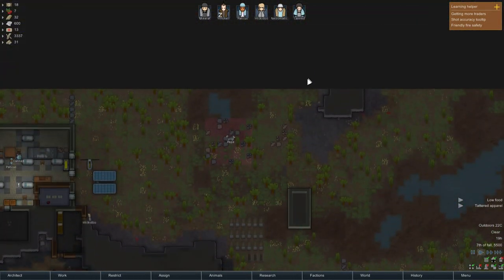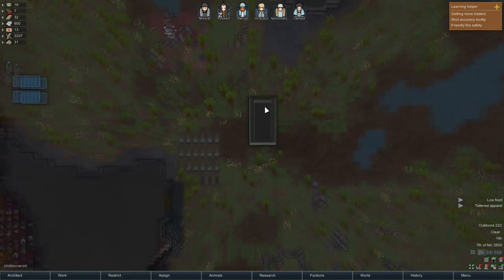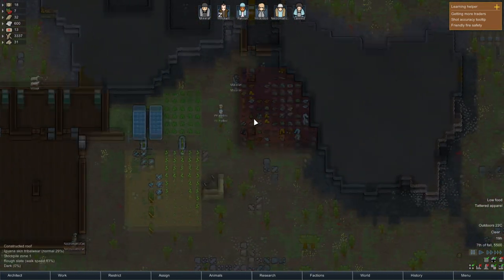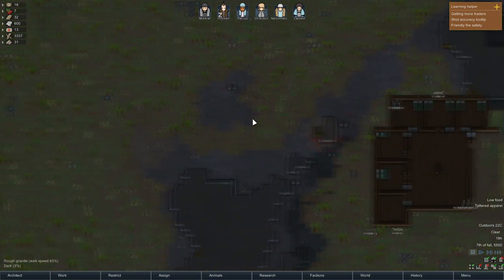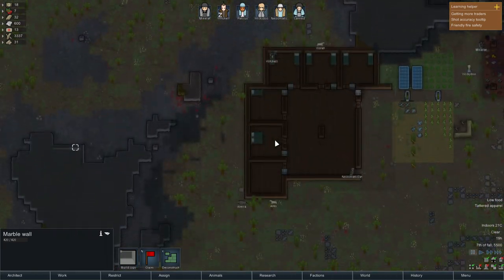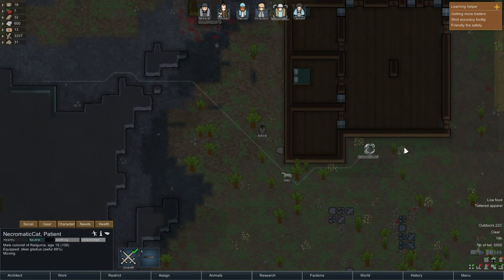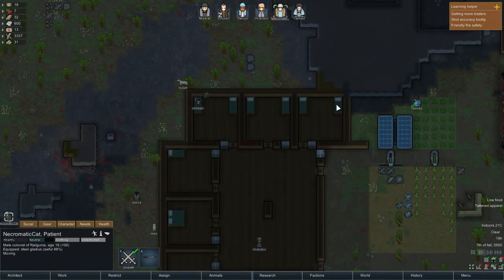Hey guys, welcome back to our wonderful colony. I had a couple things I wanted to do here. So I think we were in the middle of trying to make heaters. Someone's been bugging me — apparently there's another opening. I see this one right here. There's another wall here with an opening. There's a technique we can apply to see if anyone's in there: draft someone and bring them over. We're also going to work on the heaters and possibly something else today.